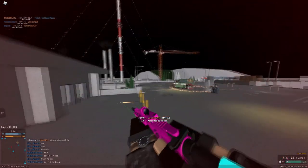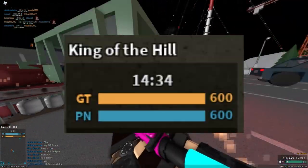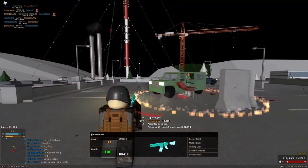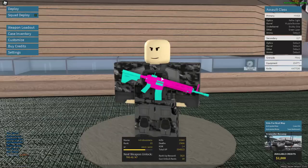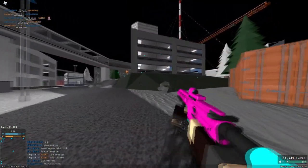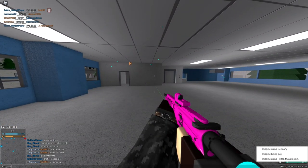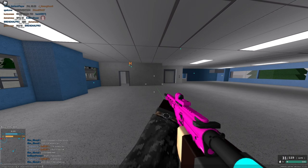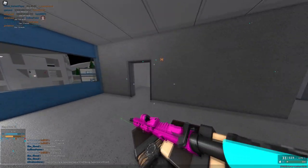King of the Hill is an objective-based game mode where you essentially hold a point in the middle of the map. Each team starts with 600 points, and depending on how many players are on the hill, points are drained from the enemy team. No players drains 5 points per 10 seconds, one player drains 2 points per 10 seconds, increasing by 10 per person, with a limit of 3 players — making 3 players drain 30 points per 10 seconds. Also, 1 kill removes 1 point from the enemy team.